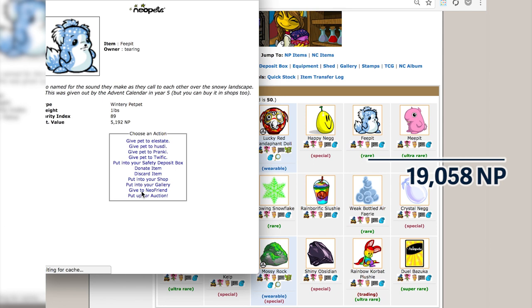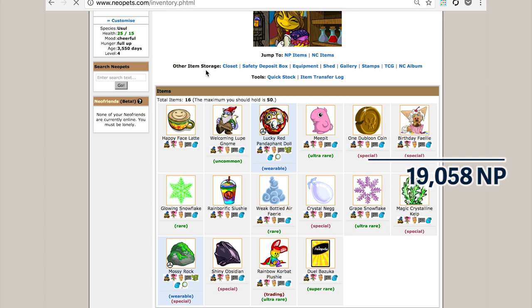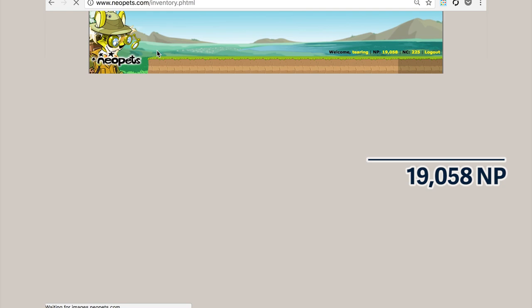The next thing I'm going to do is maintain my inventory. I try to handle everything as soon as I get it, but I haven't had a chance to do this since Sunday when I had my Neopets-themed live stream, so I got a lot of Neopets items. I'm going to eat all of the food. If it's a doubloon or a codestone, I'll throw it to my safety deposit box. Anything else I'm going to sell.